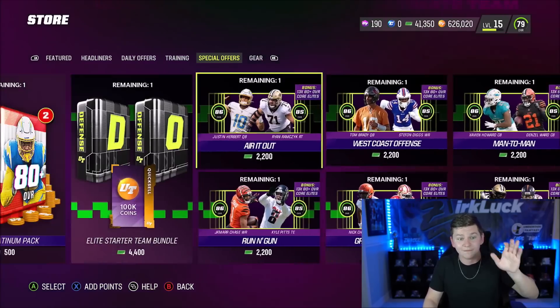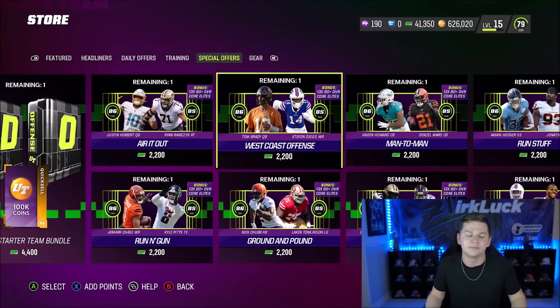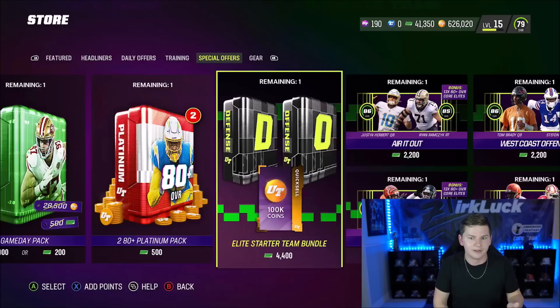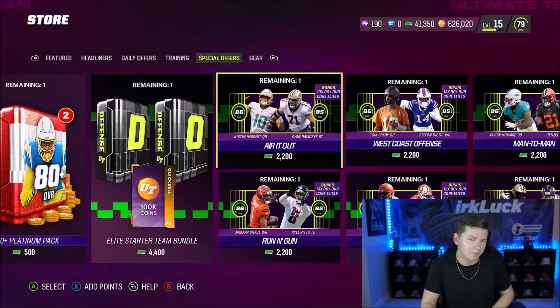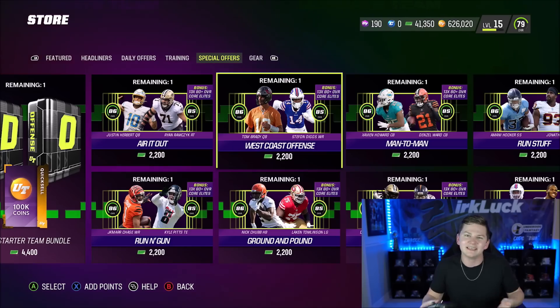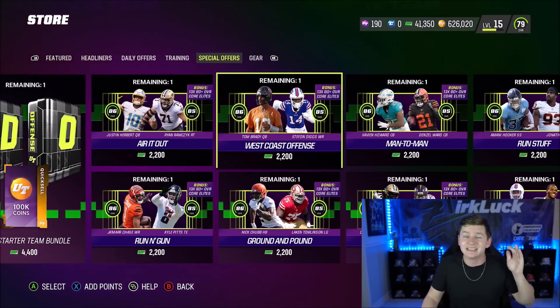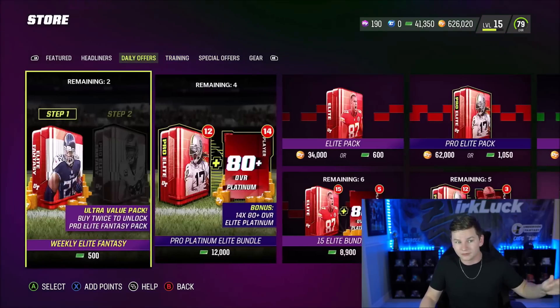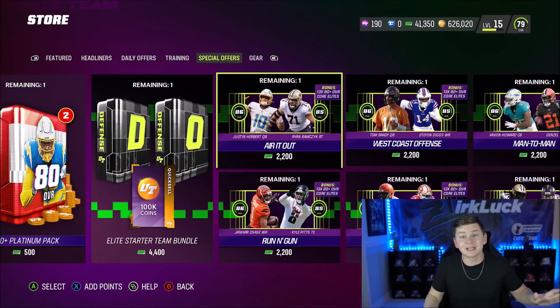If you want to do both offense and defense and get a pretty solid team to start off, you do this one. But if maybe you open up one bundle and from that you get a pretty decent O-line, a decent wide receiver core, and you're defensively pretty set — maybe you only want to do one of these packs for offense or defense, then spend the rest on maybe the weekly pack, the special offer, or the weekly fantasy packs. That is completely up to you.